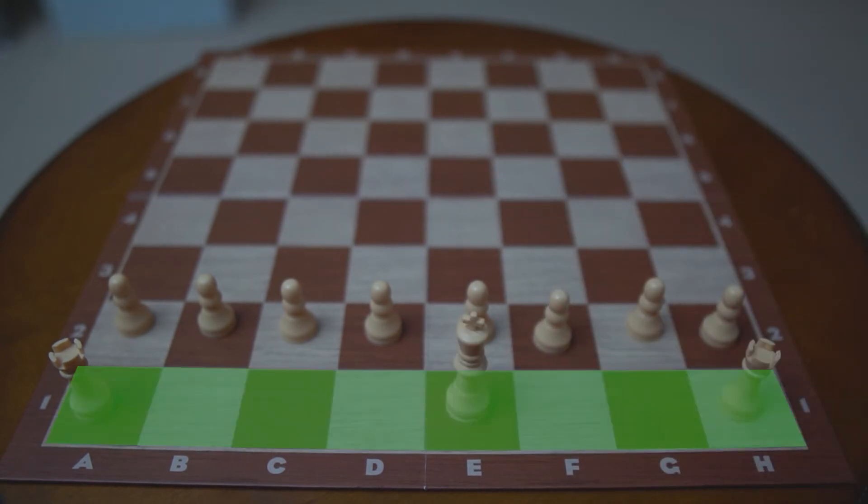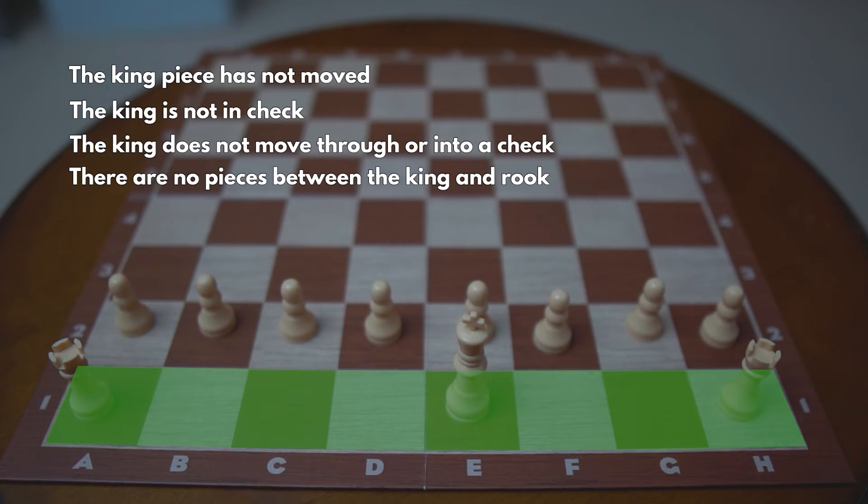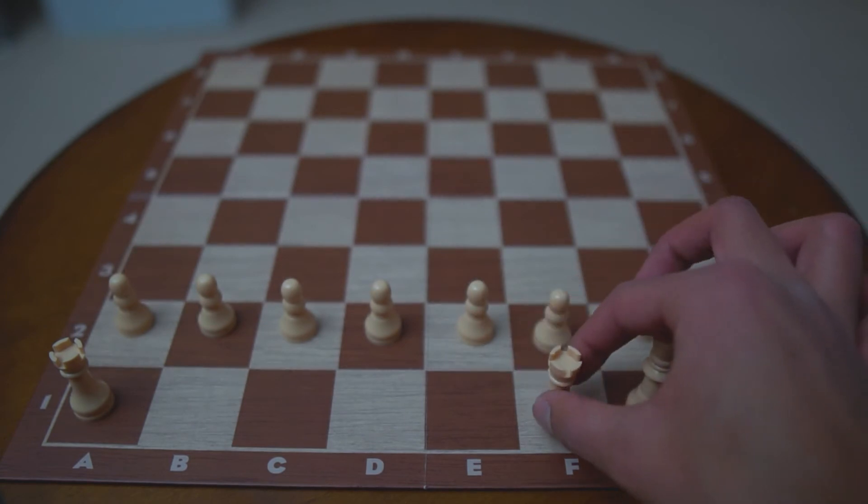The king can castle to either side as long as the king piece has not moved, the king is not in check, the king does not move through or into a check, there are no pieces between the king and the rook, and the rook has not moved. Castling is an important move because it moves your king into a safer position and brings your rook into a more active position.